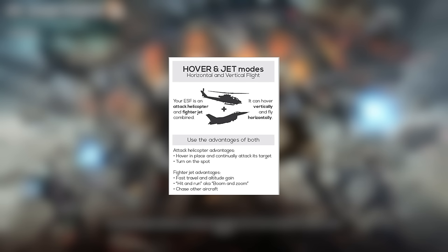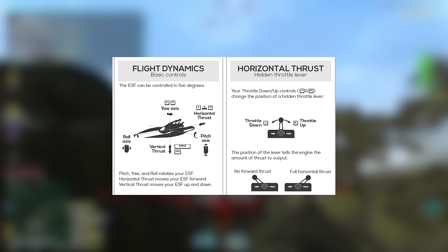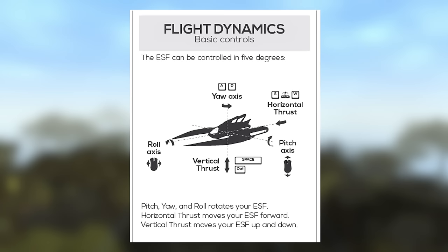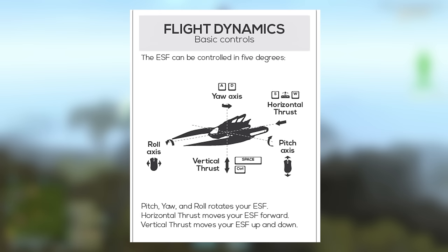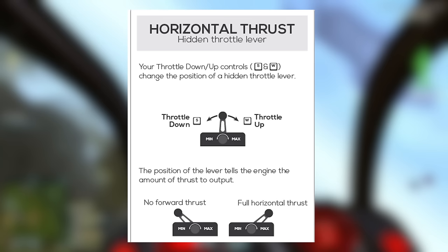Flying in Planetside 2 has everything you'd expect when it comes to your typical flight controls — you have your yaw, pitch, and roll. In most flying games, your yaw will be on your mouse and your roll will be on your A and D keys. However, as you can see from the image, this is not the case. Your A and D keys will be your yaw, and your roll and pitch will be on the mouse. If you've played a lot of other flying games, it's understandable that you might have trouble getting used to this. W and S are still your standard go-forward and slow-down keys, so that should be pretty familiar.